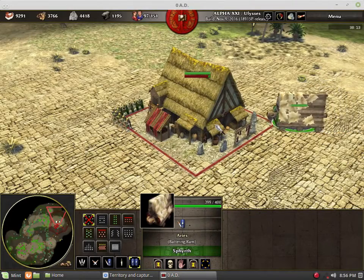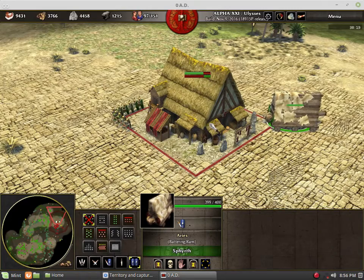While garrisoning buildings makes it nearly impossible to capture, decreasing their hit points will help make it easier. This is where siege weapons' destructive power can come into play.